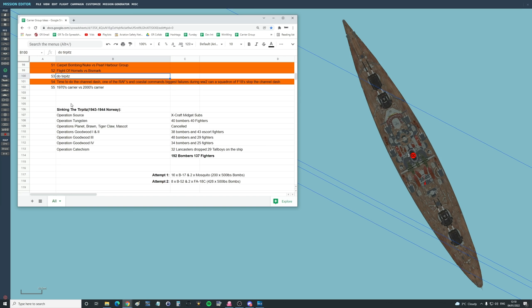The sinking of the Tirpitz — it was attacked by the RAF and the Royal Navy from 1943 to 1944. It was something of a compulsion from the British; they just had to sink the Tirpitz, because the Tirpitz could have done so much damage.